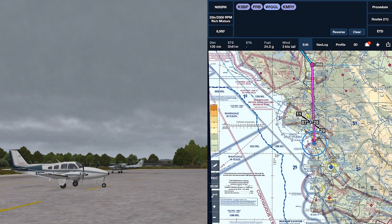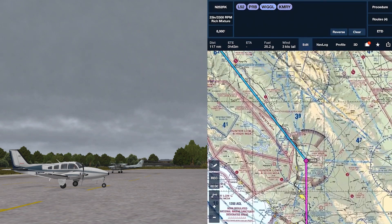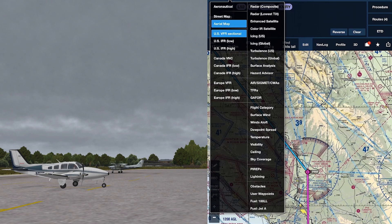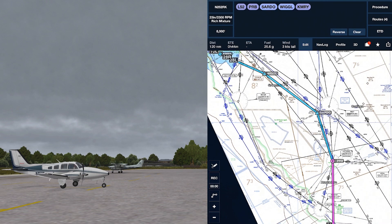We'll move our departure back to Oceano. But I don't really want to pick a route that goes through restricted airspace that I know is going to be active. So let's pick a waypoint that'll get us around that — I'm going to go with Sardo. For now we'll plan on Paso Robles, Sardo, Wiggle, but that could change depending on how we choose to depart.